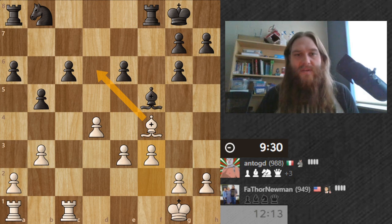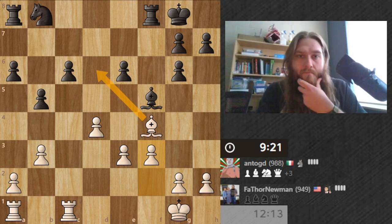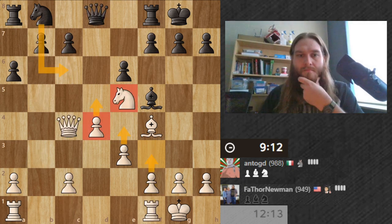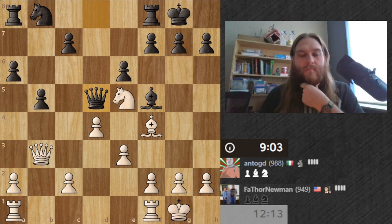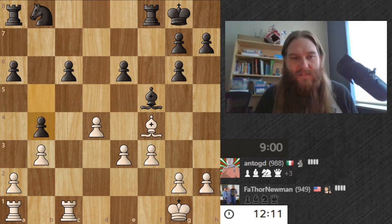I can't trade pieces right now. He's thinking really hard for being so up on material. Where was my terrible knight move right there? I think I was just thinking through possible moves — do I have a check, do I have something I can do — and then just snapped back to it.